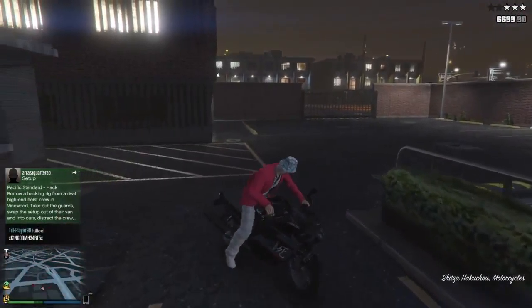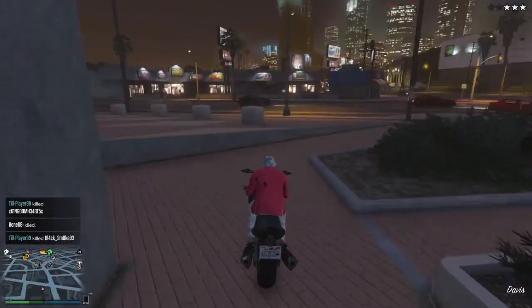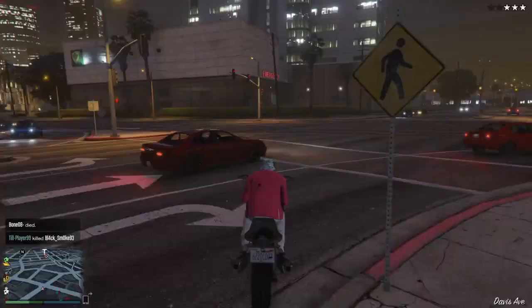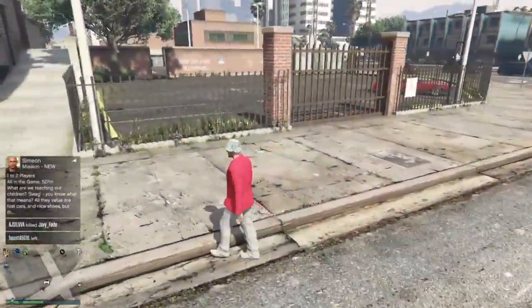For a motorcycle, you can sneak out through this little alley right here and just zip out. On a motorcycle it's a really easy getaway.